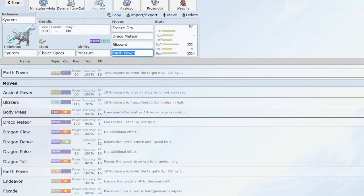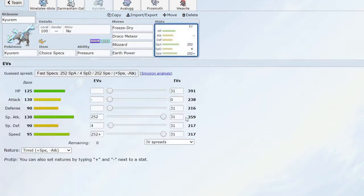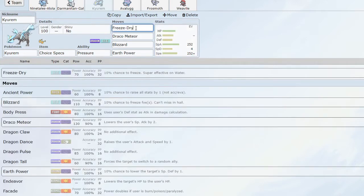Next up we have Kyurem. Kyurem Black was banned — it used to run Dragon Dance sets, probably the biggest set in monotypes. So we're going to try a Choice Specs regular Kyurem, which still has pretty impressive special attack — 130 before Specs is quite nice, and 317 speed is decent. Freeze-Dry is just fantastic against the water matchup. Draco Meteor is really strong STAB, especially with Specs boosted. I'm running Blizzard instead of Ice Beam because I have hail from Alolan Ninetales — in hail, Blizzard bypasses the accuracy check and gets that extra power.